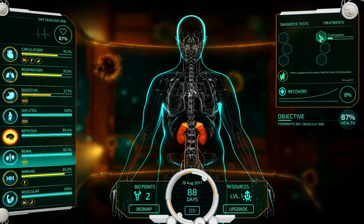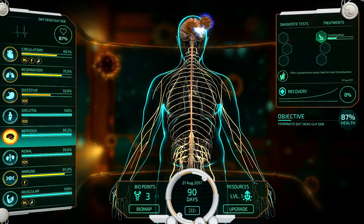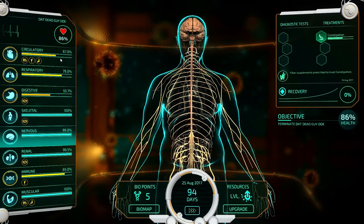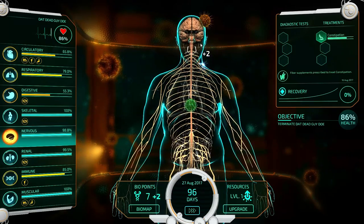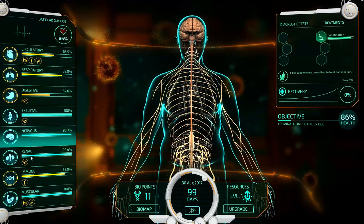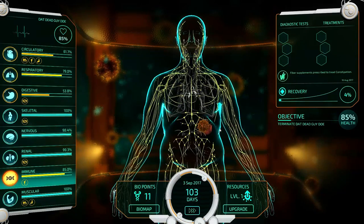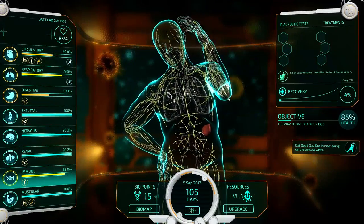They're working on his constipation — fiber supplements were given to him. Got him on that Miralax life. His digestive system is acting as a distraction from what he's got going on elsewhere. I'm going to keep working on his circulatory system while he has problems with his constipation. If I'm spurting blood out of my asshole and my heart hurts, I think I'd go to the doctor.